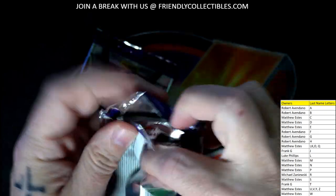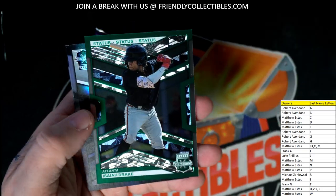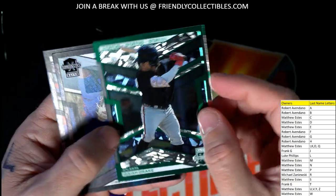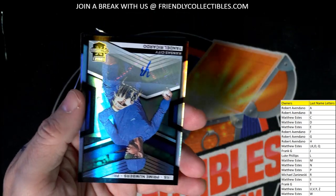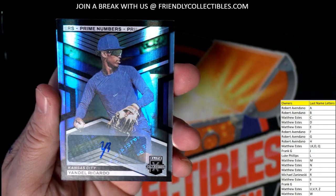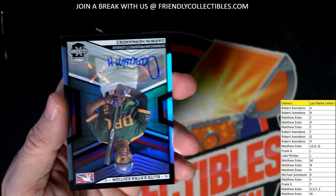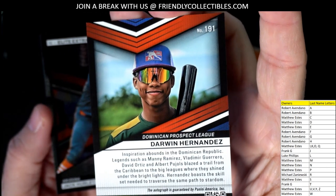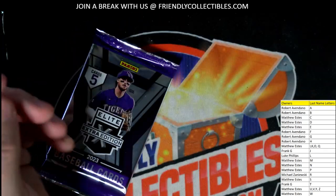We pulled a nice 1/1 autograph printing plate a little while ago. Mac Horvath going out to Robert A — not numbered by the way. Then we have a green Isaiah Drake — that is Matthew E, numbered 226 of 499. We got an autograph, Yandel Ricardo — going out to Michael Z, what's up Michael Z, numbered 127 of 200. We got another autograph, Darwin Hernandez — going out to Robert A. Then we have a Jack Hurley going out to Robert A.